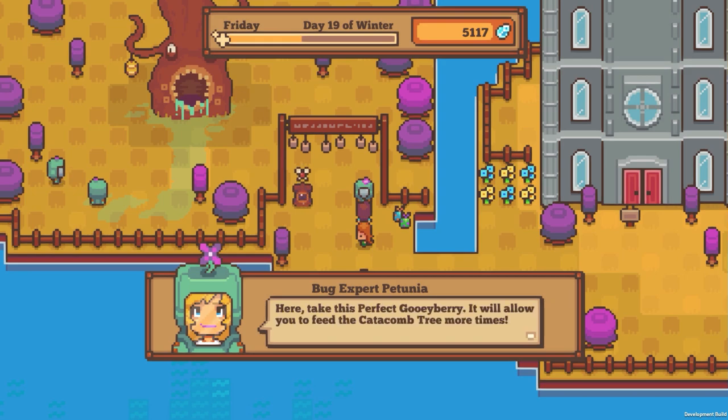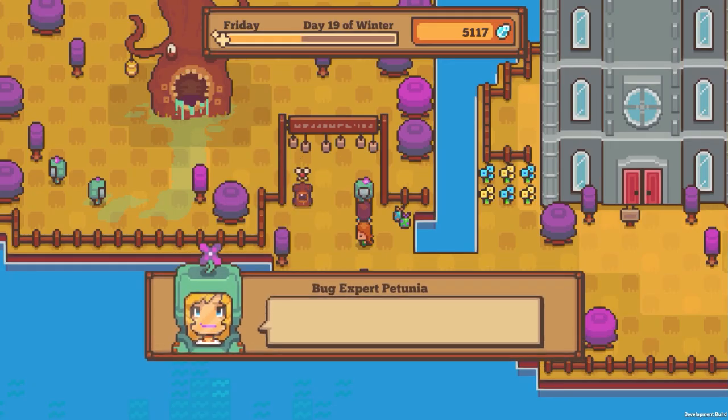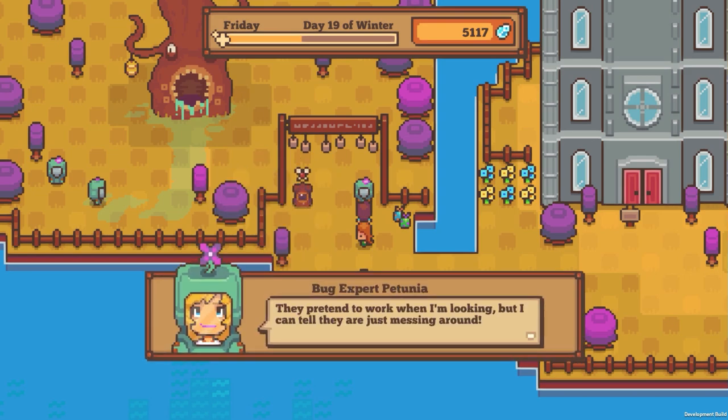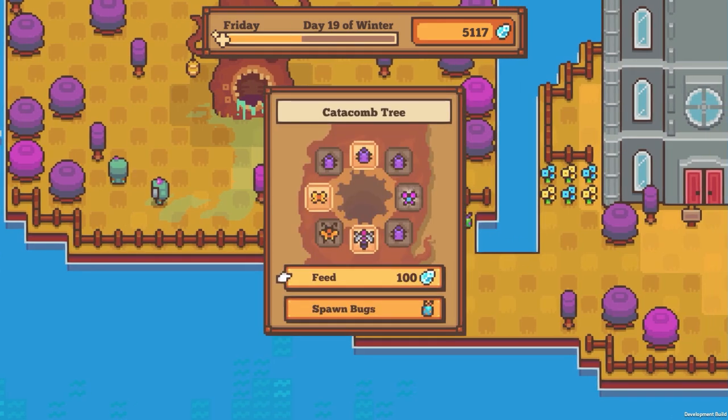Okay. 'Good luck with your catching bugs. Also remember to always wear a protection suit or the slime might melt your face off. I've already sent three gobbies to the recovery ward on Pew Pew Island.' Wow, you've achieved level 16 bug catching - here take this perfect goo berry, it will allow you to feed the catacomb tree more times. Now am I going to need to plant these? Those gobbies don't ever want to clean up properly - they pretend to work when I'm looking but I can tell they're just messing around.